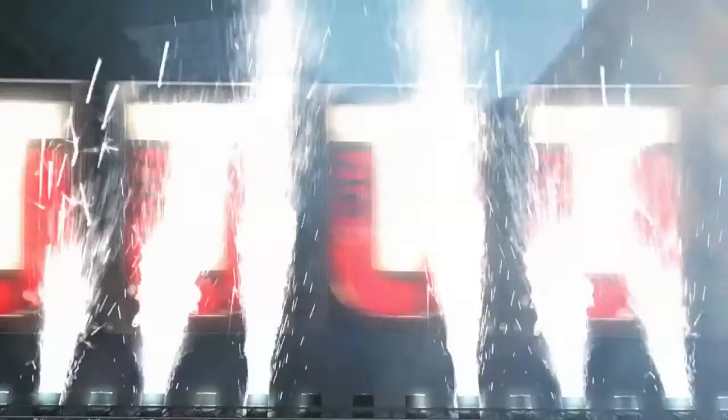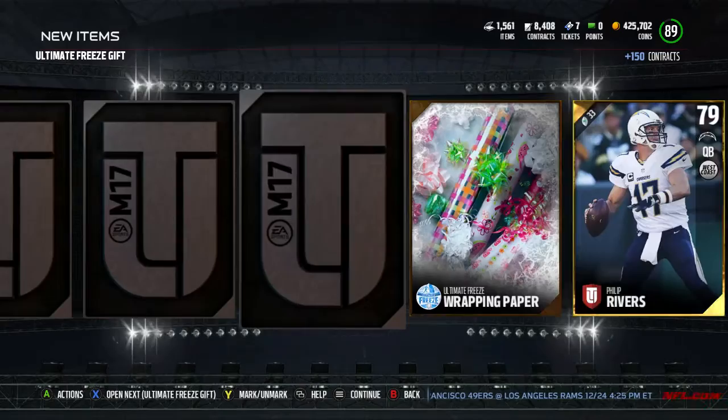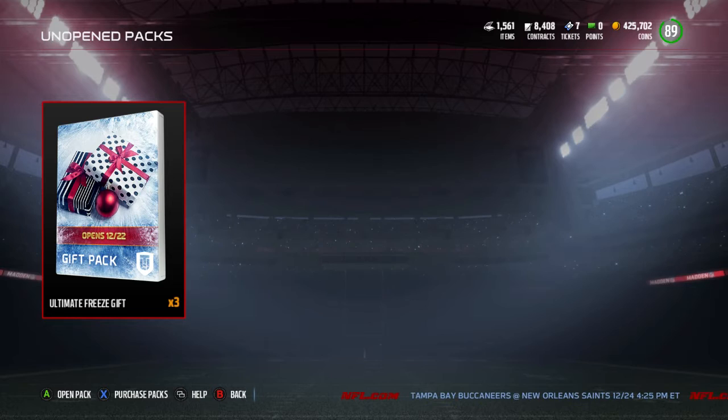Let's jump into this pack again and find out what that black and white gift is. And we got — 89 overall, Tyler Eifert! That's a banger right there, that's a nice pull. I'll take it — 89 overall, Team of the Week Elite Tyler Eifert. Beautiful pack right here. Everything else could be just golds and that's fine. Matt Moore — shout out to him, he led our Panthers to pretty decent seasons. Not that bad of a gift, indeed. I'm fine with a lot of these gifts I've gotten.